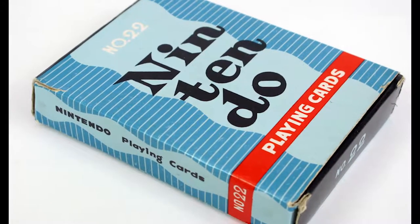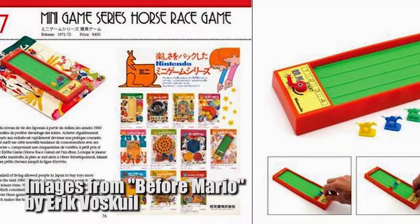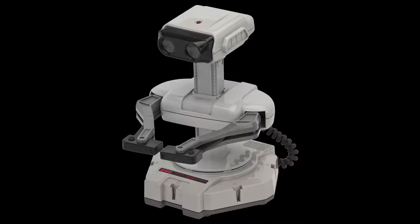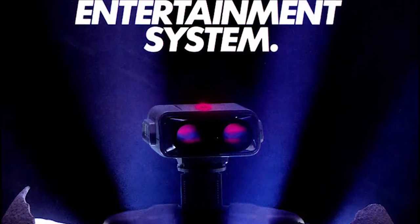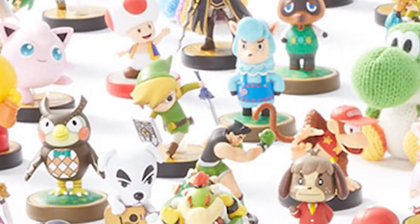They weren't always a video game company, though. They made cards, love hotels, and many different toys. They seem to have always kept this toy-maker mentality throughout their existence as a game company as well, using a robot named Rob to market the NES in North America, having an entire console act more like a toy than a normal gaming system, and, of course, selling Amiibos.